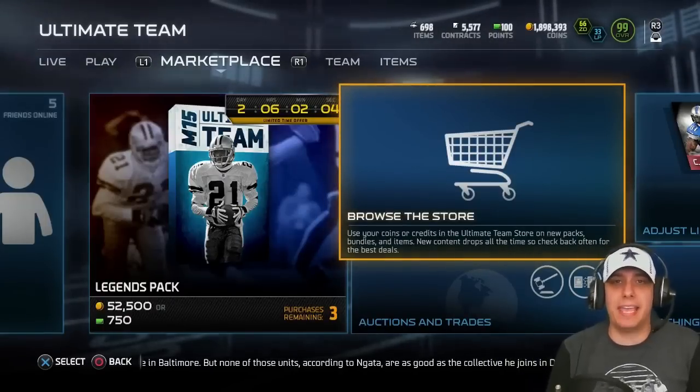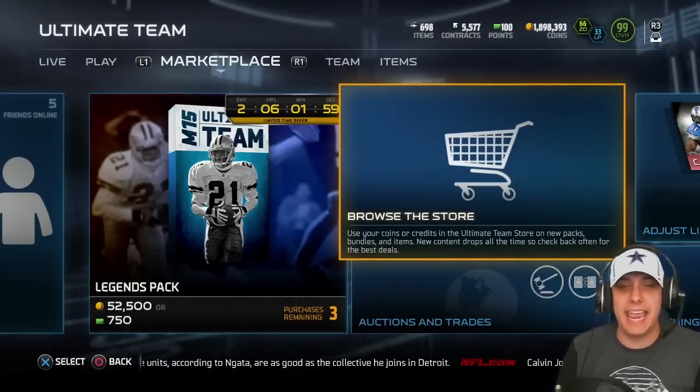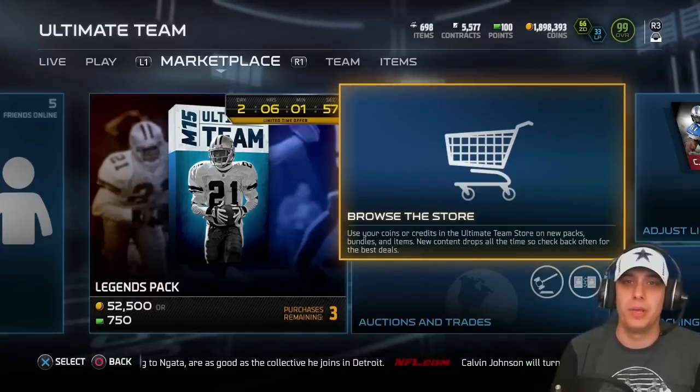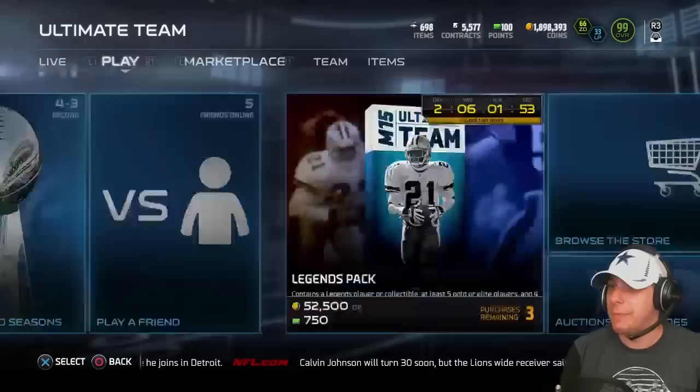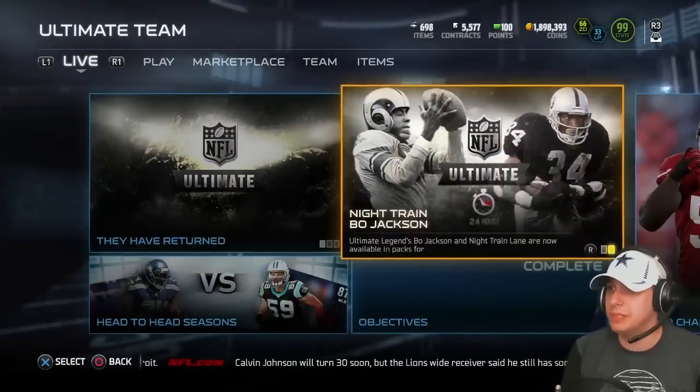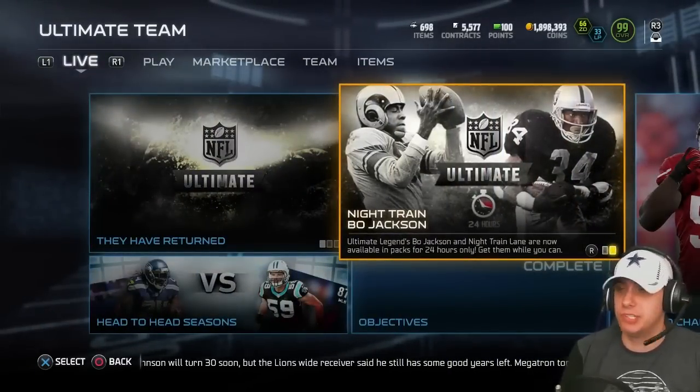What is going on everybody? Clickwood here back again bringing you guys another Madden 15 Ultimate Team pack opening video. Today we are going to be trying to open up the Boss Bo Jackson and the Boss Night Train Lane. They are currently in packs. My personal opinion is that these are probably the two best cards that will be introduced into the game at their respective positions this season.